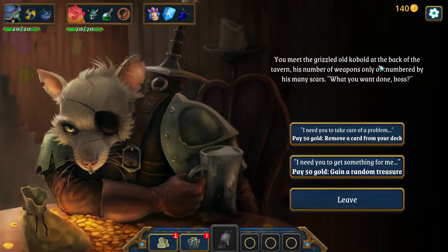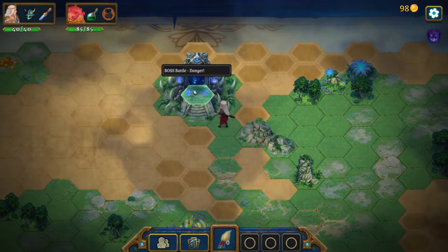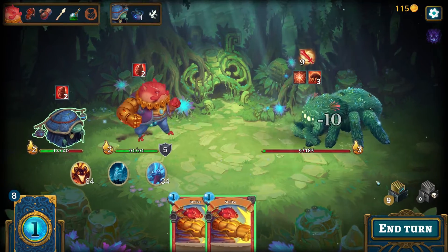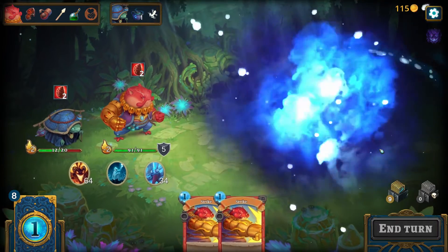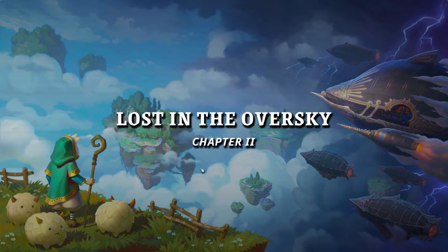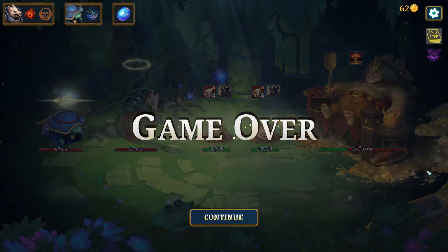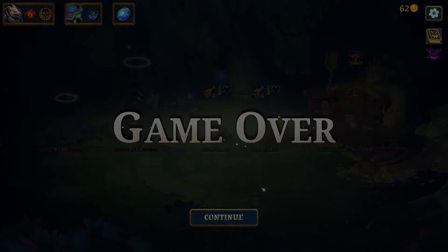When you think you're powerful enough, or if you happen to run out of ink, you can face the chapter boss. Emerge victorious to enter a new chapter with harder challenges while keeping your deck and items. But if you die, it's game over and you must start your adventure again.